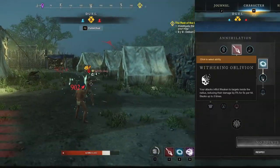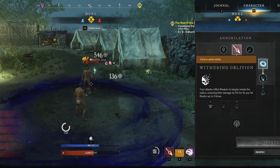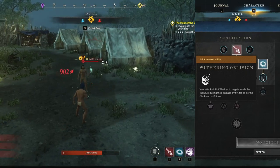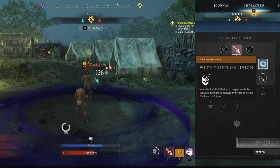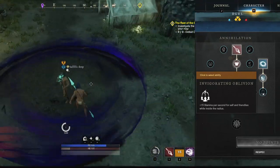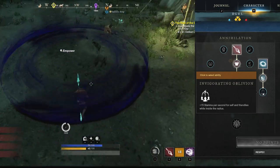The first Oblivion upgrade is Withering Oblivion — any enemy inside your Oblivion that you hit receives a 5% weaken lasting 5 seconds, stackable up to 3 times for a 15% weaken, with each stack on its own independent timer. The second upgrade is Invigorating Oblivion — you and any ally inside your Oblivion gain 15 stamina per second, even if you reach 0 and the bar has been grayed out.